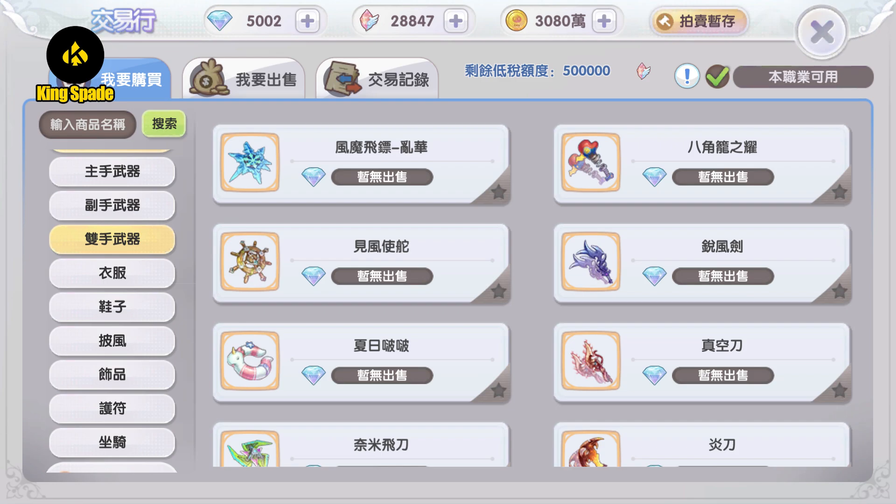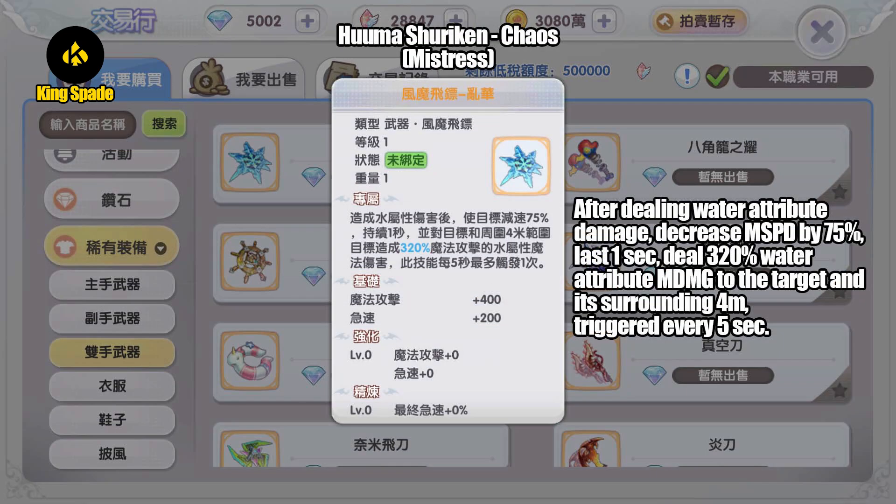Let's look at the gold weapon effect for ninja. As you may already know, the ninja can use two weapons: the ninja sword and the shuriken. Let's start with the shuriken first. The first gold weapon for shuriken is dropped by MVP Mistress — Guma Shuriken Chaos. After dealing water attribute damage, inflict slow effect by 75%, last one second, and deal 320 water attribute magic damage to the target and its surrounding four meters, triggered every five seconds.